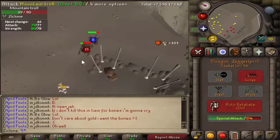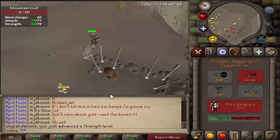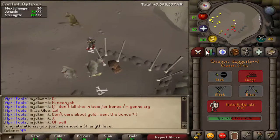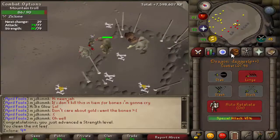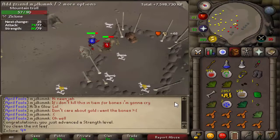About to get a level here — there's 79 strength. I'm going to get to 80, and then I'm going to start on 80 defense or maybe 80 attack, either one. But after that I get to go back to my whip, so that'll be nice.